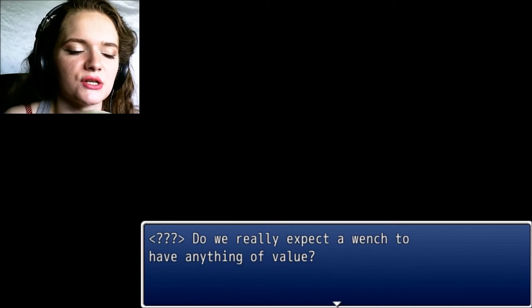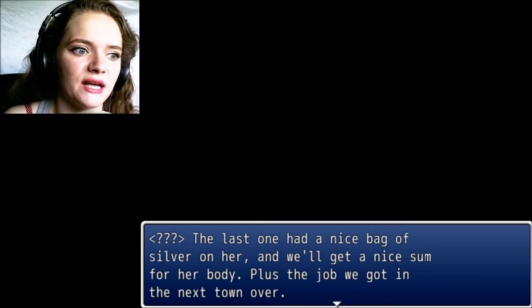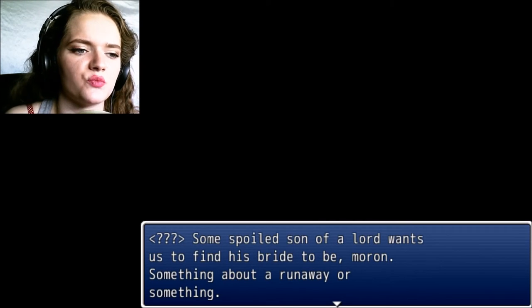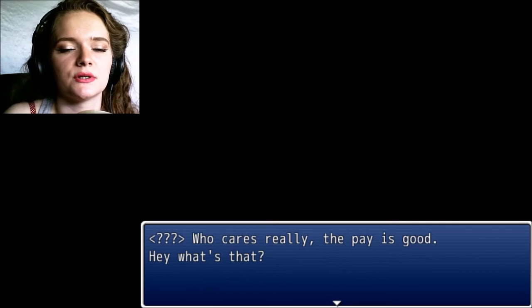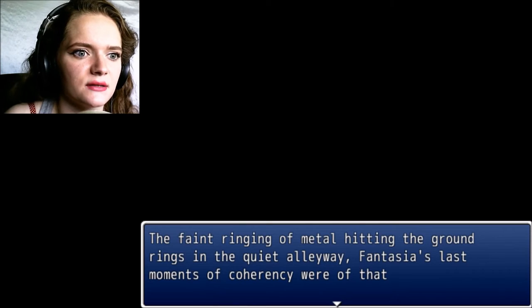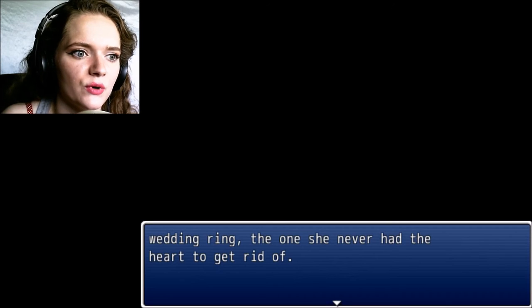Do we really expect a wench to have anything of value? The last one had a nice bag of silver on her — and we'll get a nice sum for her body, plus the job we got in the next town over. What's the job again? Some spoiled son of a lord wants us to find his bride-to-be — something about a runaway. The pay is good. Hey, what's that? The faint ringing of metal hitting the ground rings in the quiet alleyway. Fantasia's last moments of coherency were of that — the wedding ring. The one she never had the heart to get rid of.